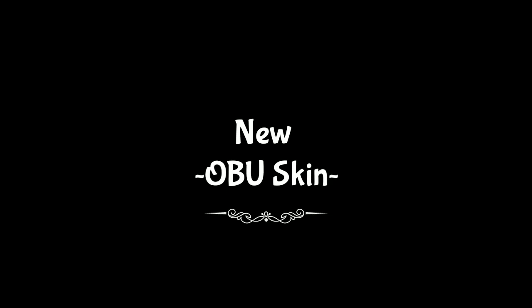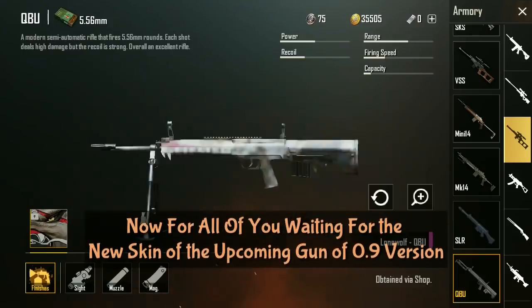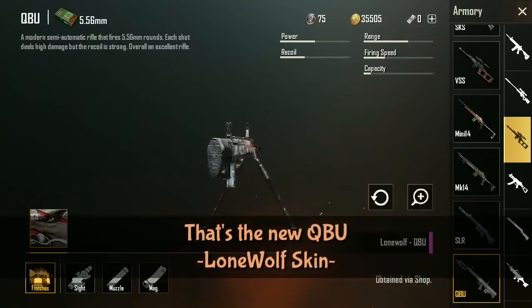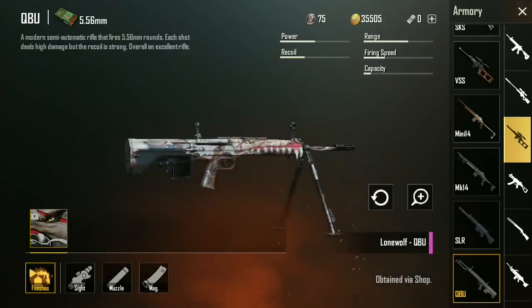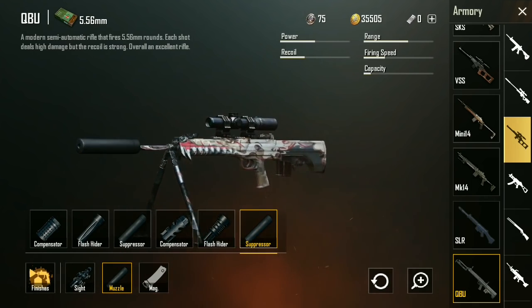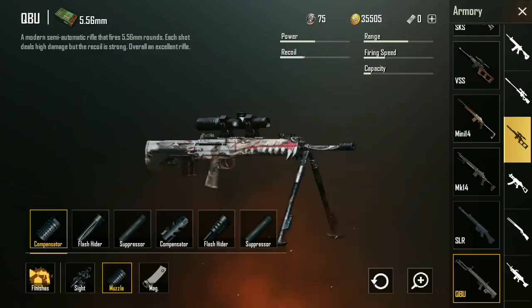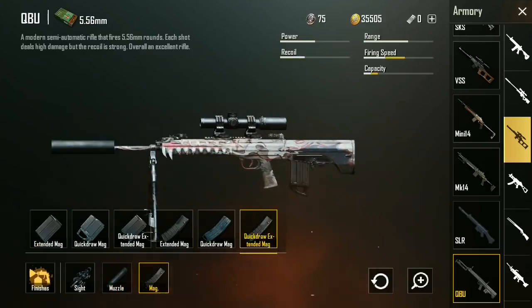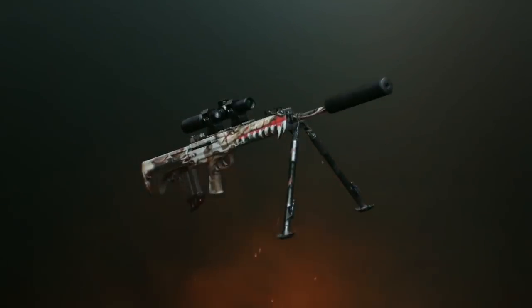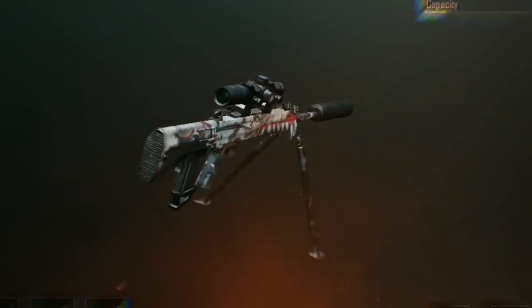That was the other new Halloween themed QBZ skin. Next, we move on to the QBU — the new weapon that replaces the Mini-14 in Sanhok — that DMR designated marksman rifle with the bipod. Here is the Lone Wolf skin, and that wolf looks aggressive with very sharp teeth. The front grip area, since there's no vertical or horizontal grip attachment for this gun, is replaced with those very scary looking teeth.